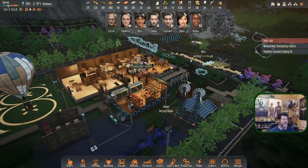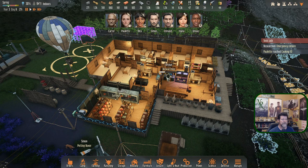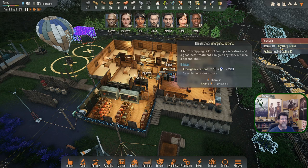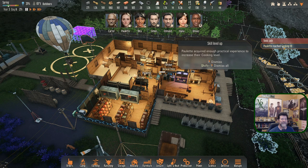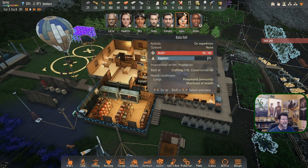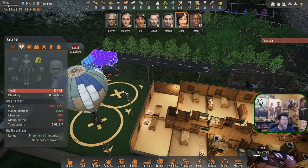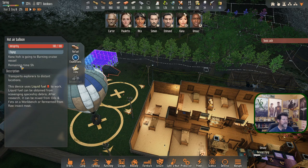It's 2100 hours. Paulette is still cooking — good. We are a third of the way through final research. Research emergency rations: a bit of wrapping, food preservatives, and good heat treatment can give any tasty old meal a second life. And Paulette acquired enough practical experience to increase her cooking skill! Toxic ash is still here. How is Kana doing health-wise? Shortness of breath is all she has. Five hours yet to get there going to the burning cruise vessel.